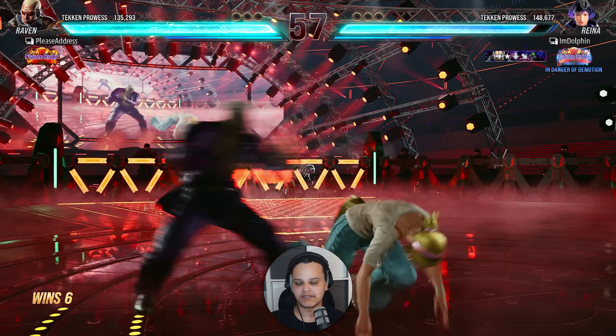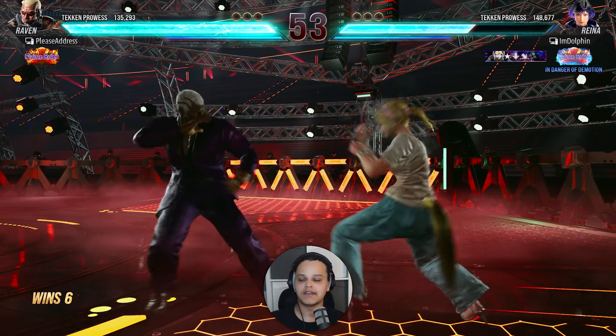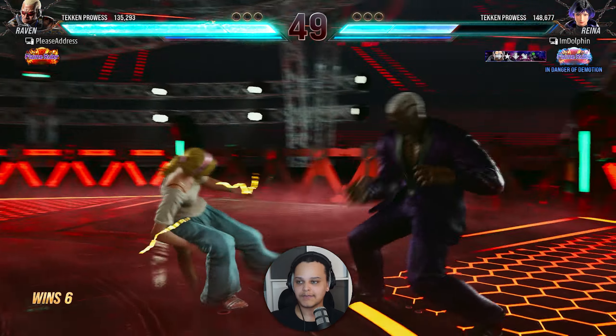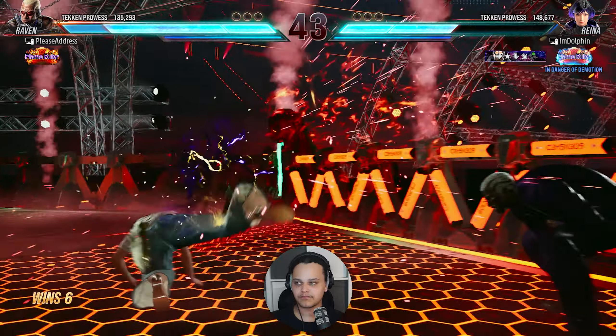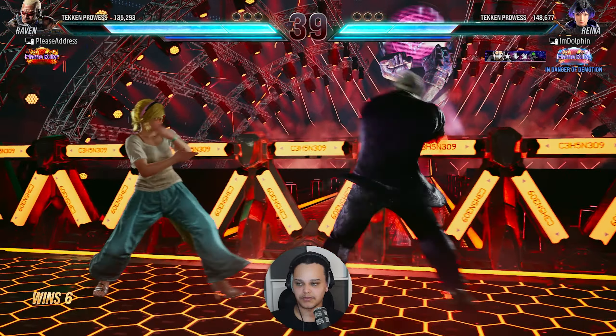They might just not know Raven. That string is minus 14, so pay attention — make sure you don't let Rainers get away with that. I'm just poking her down with mids at the moment — while-standing twos, down-forward ones — just keeping it simple.